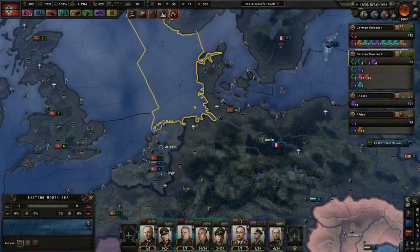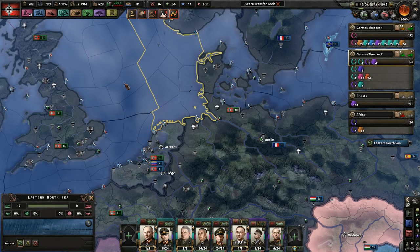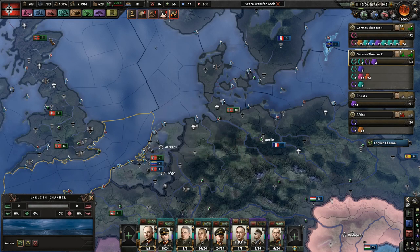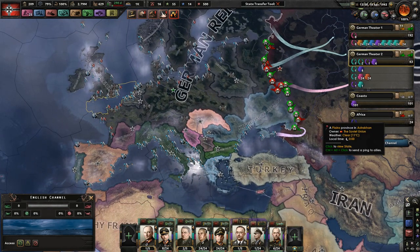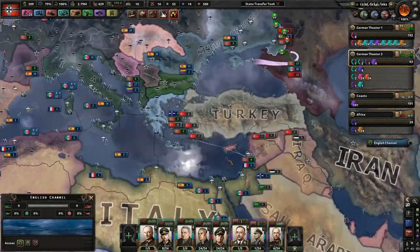Hello everyone, and thanks for joining me here. My name, of course, is Mr. Mocha Lover, and let's continue playing as the German Lurike, and hopefully in this episode we might be able to capitulate the Soviet Union, which I commonly like to refer to as the Soviet Onion.